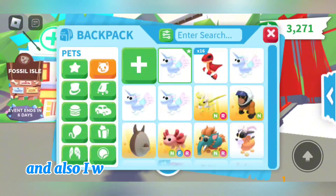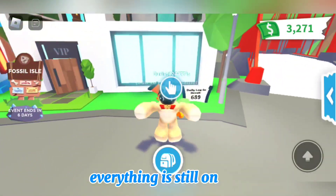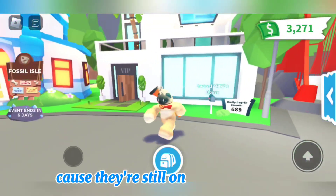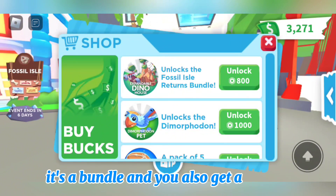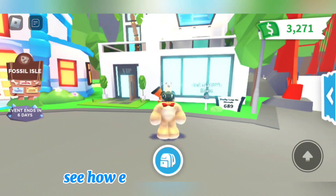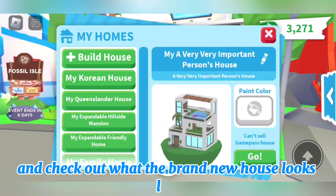Also, in the shop here, for Robux, everything is still on sale. So if you guys are interested in anything for Robux, make sure you buy them cause they're still on sale right now. The house does cost 800 Robux, it's a bundle, and you also get a vehicle, which looks really cool. Everything is very cheap, but that's exciting. Let's get into this and check out what the brand new house looks like.